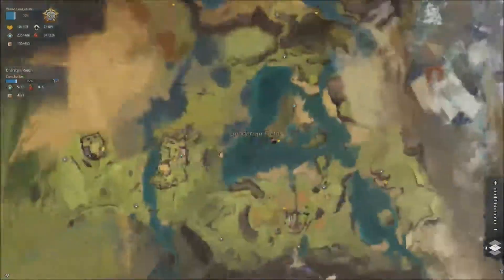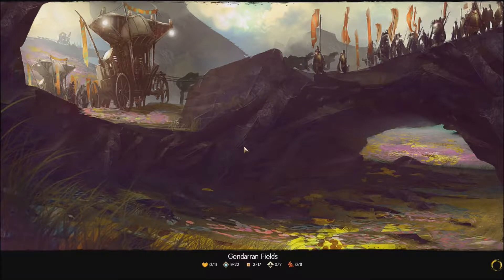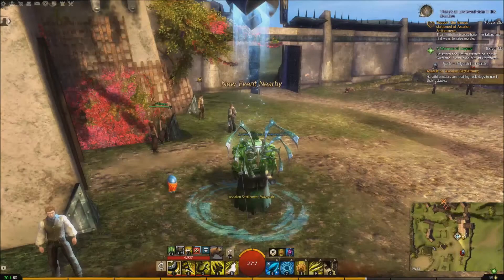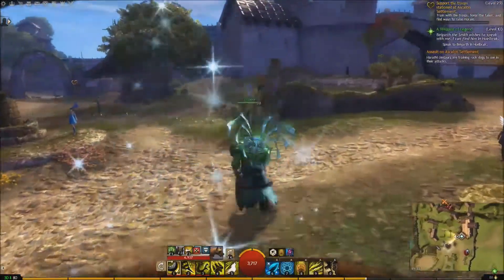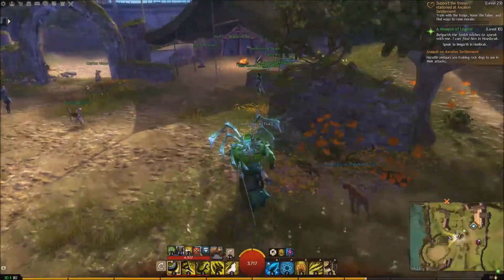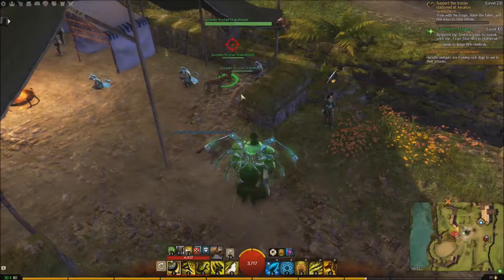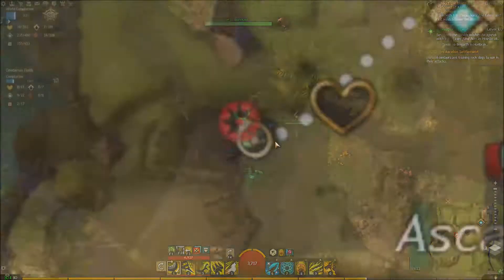Let's go over to Gendarran Fields next, and we're going to go to the Ascalon Settlement. We're going to run towards the southwest, past this heart vendor, towards these little tents. And in a nice little pack: one, two, three. Moving swiftly on.